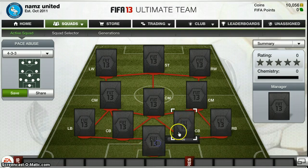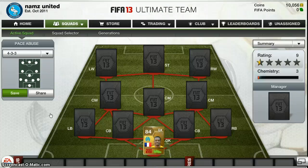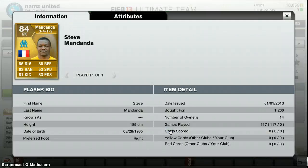We'll start in net — in net we have our best player on the team, highest rated anyway, which is Mandanda. Now he's not in the right formation, but this is a high chemistry team and this guy's an absolute tank. He's got 86 diving, 83 handling, 81 kick, 83 positioning, and 86 reflexes — all of the stats in the 80s apart from speed obviously. I don't know why he's only 84 rated since these stats are better than loads of goalkeepers in this game, so he should be at least 85 or 86.